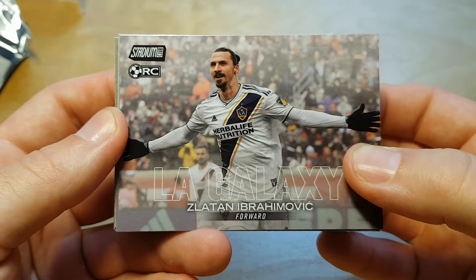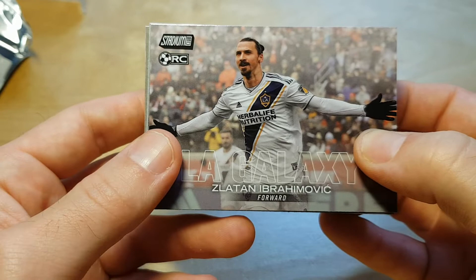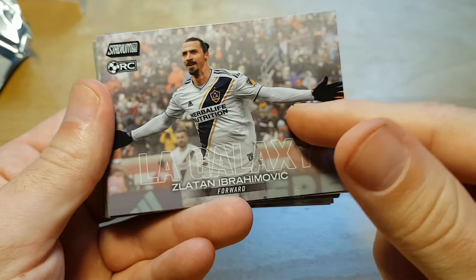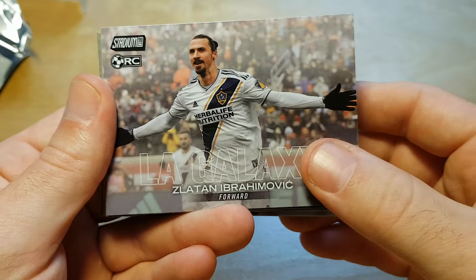It's ridiculous that they're making rookie cards of Zlatan Ibrahimović, although it might be his last or second-to-last season of his career, and they're making Topps rookie cards. This photo actually reminds me a lot of David Villa's photo from the Stadium Club base card last year.